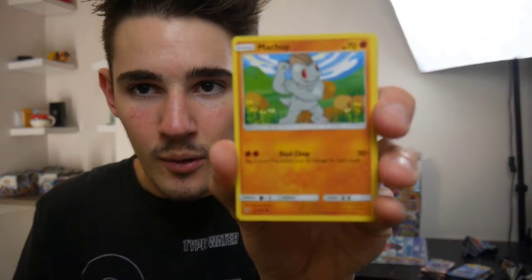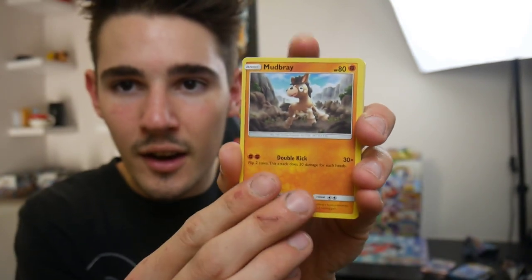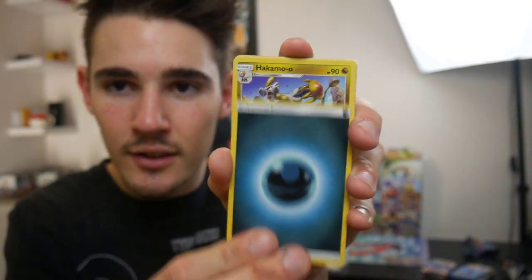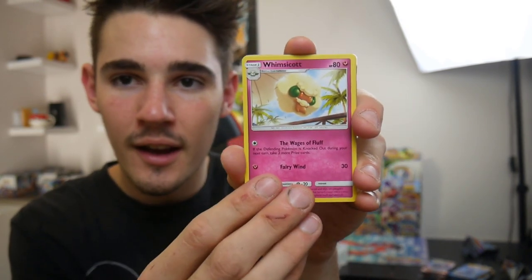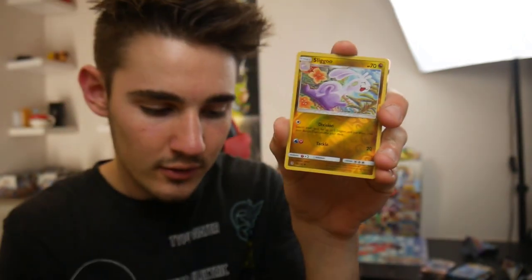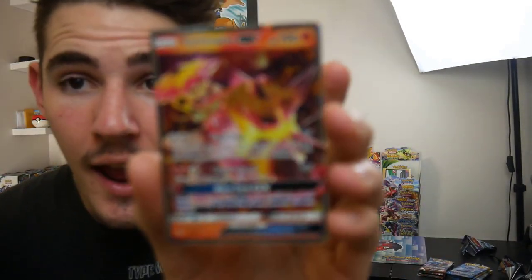Definitely a great card to pull right there. There's another code card - let me know in the comment section below if you guys got that one. We have a Machop, a Geodude with hair, a Mudbray, an Alolan Sandshrew, a Cottonee, a Darkness Energy, a Hakamo-o, a Whimsicott, a Vanillish, a Sliggoo Reverse - and a Turtonator GX!